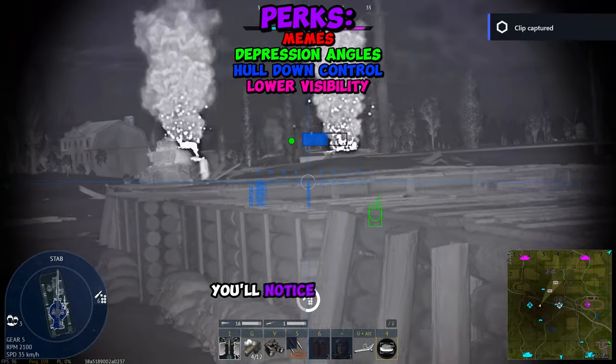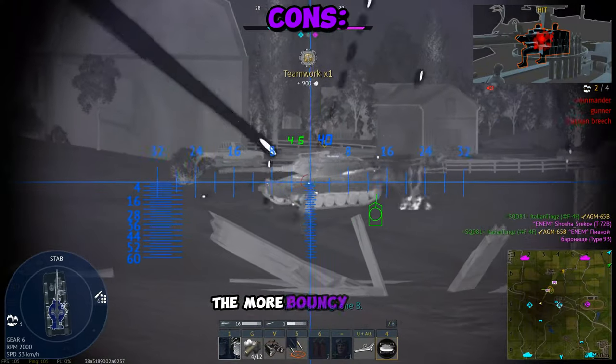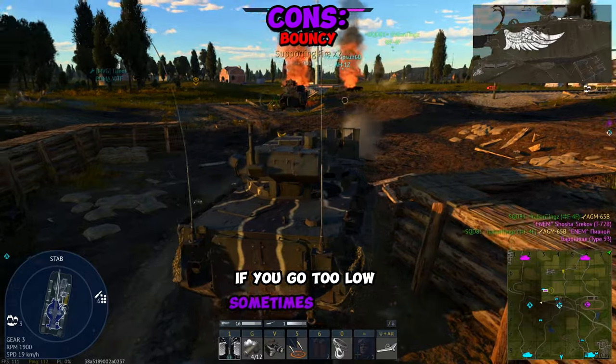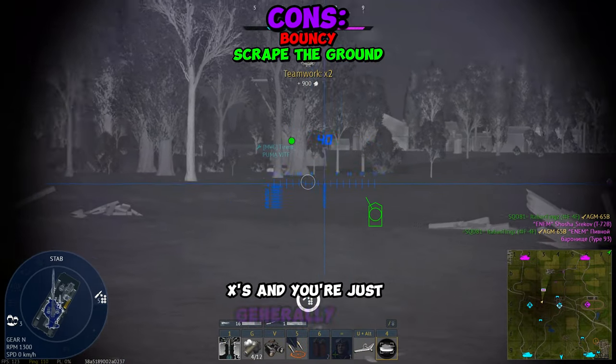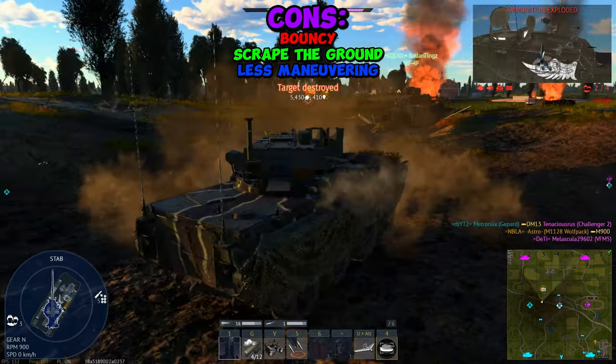While using suspension control, you'll notice that your vehicle behaves a little differently. The higher your suspension is, the more bouncy you'll be, and sometimes it actually messes with your stabilizer. If you go too low, sometimes you can scrape across the ground like with the Japanese TKXs, and you're generally less maneuverable. But overall, this is a really good buff for the Wolfpack and the M1128.